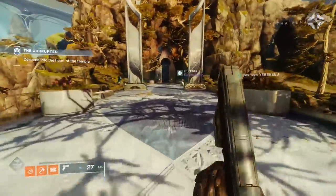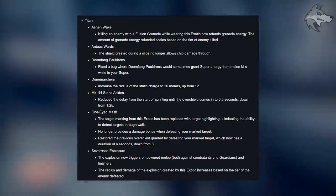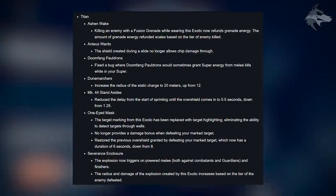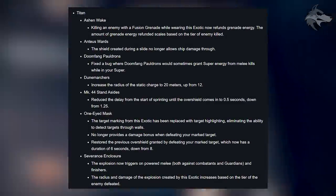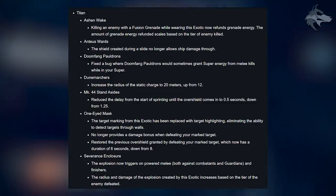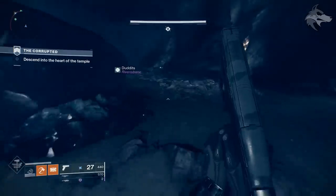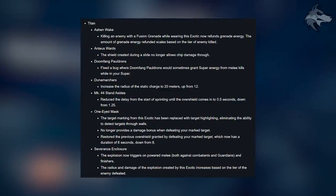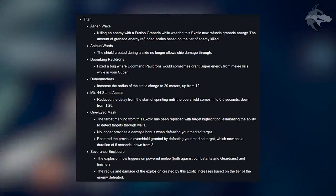For Titan exotic changes: Ashen Wake now refunds grenade energy on fusion grenade kills, scaling with enemy tier. Antaeus Wards' slide shield no longer allows chip damage through. Doomfang Pauldrons are fixed so they no longer grant super energy for melee kills while in a super. Dune Marchers' static charge radius increased to 20 meters from 12. MK44 Stand Asides reduced the overshield delay from 1.25 seconds to 0.5 seconds. One-Eyed Mask replaces target marking with target highlighting, removes the damage bonus on defeating marked targets, but restores the overshield — now lasting 6 seconds down from 8. Severance Enclosure's explosion now triggers on powered melee against combatants and guardians, as well as finishers, with radius and damage scaling by enemy tier.